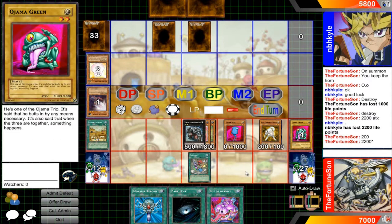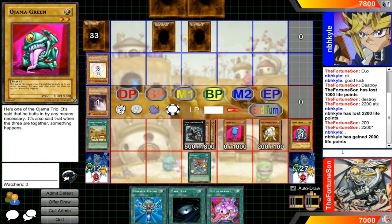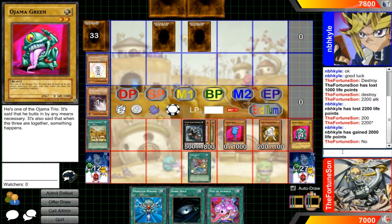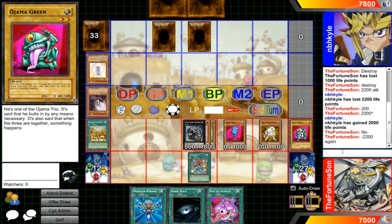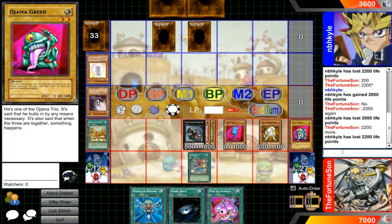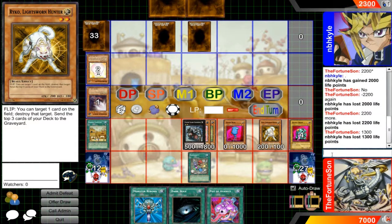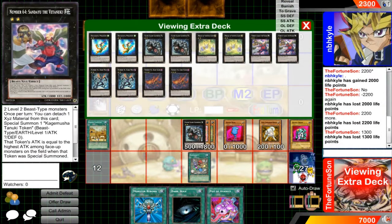Plus it's Level 8, so if you run it in a Level 8 deck or use it as a hand trap in decks that run a lot of Rank 8 XYZ monsters — one that comes to mind is Gimmick Puppet, although I'm not sure this would fit there being a Warrior/Light — decks like that which run lots of Rank 8 monsters, this is gonna be even more useful.